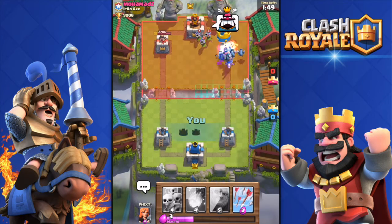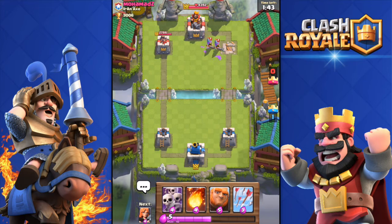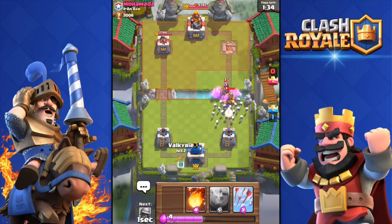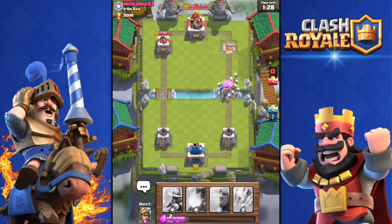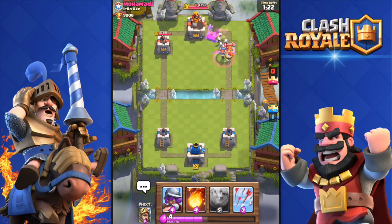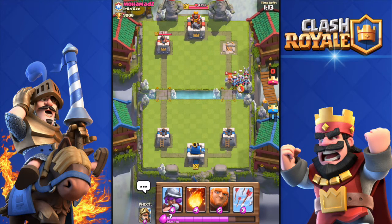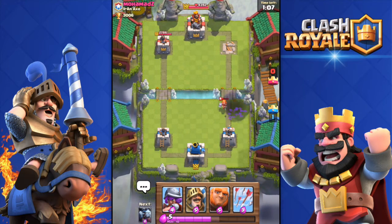Another combo you want to do with this deck is the Prince and Minion Horde combo — it is deadly if the opponent doesn't have a Fireball. It cannot be stopped. He dropped Three Musketeers and I actually managed to kill one of them. He wasted nine elixir and couldn't defend his tower. I would not recommend going for the three-crown right away unless you have a huge push building — play safe and go for the other crown first.